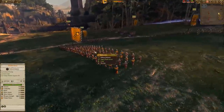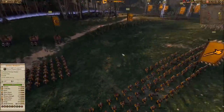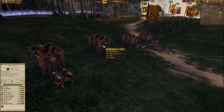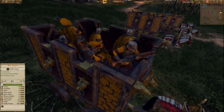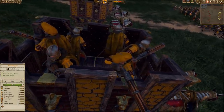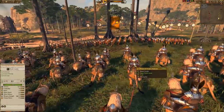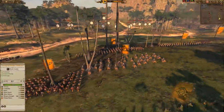Two units of greatswords. Got some halberdiers on this edge, some spearmen with shields on this edge, and the same on both sides, protecting my flanks from monsters. On my right hand side I've got the war wagon — the regular one with the handgunners in it, armour piercing missiles. This one has the 360 degree firing arc, so it can kind of act as a skirmish unit. On the other side I've got some demigryphs with halberds for anti-large.